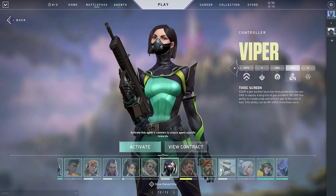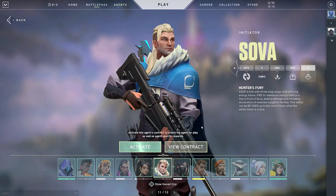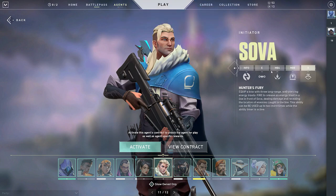We have Sova, who can shoot a dart, shoot an arrow that does damage, and reveals the target with one of his arrows, as well as shoot through walls with his laser beam. Next, we have Breach, an agent that has recently been buffed. He's able to flash, which lasts a long time. He has his concussion with his ultimate, and his stun. These two characters are very useful when entering a site or trying to find someone around the corner.